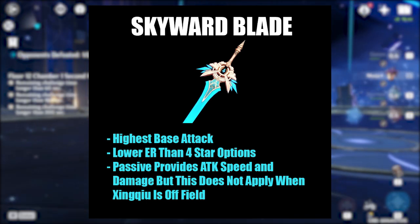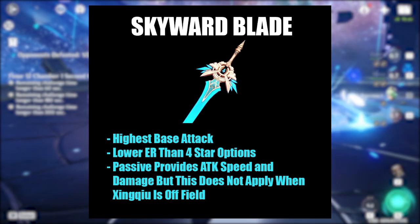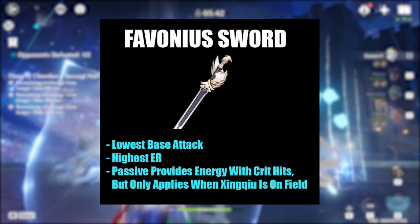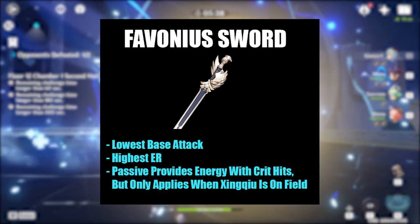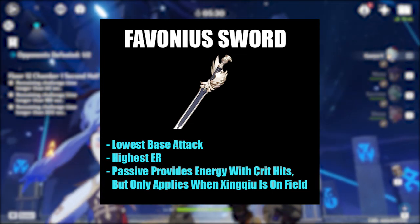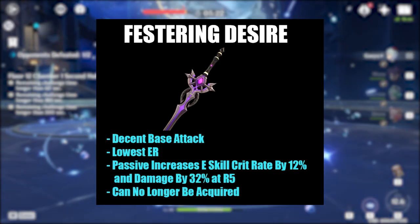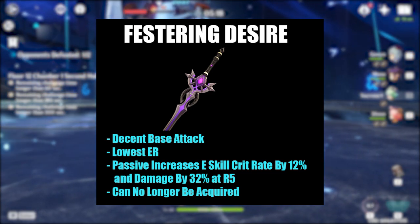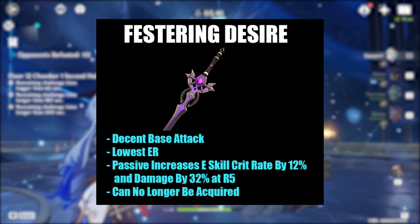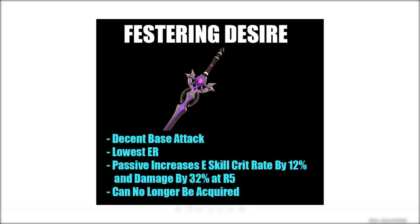The Skyward Blade has the highest base attack at 46, but only 12% energy recharge at level 1, which is lower than Favonius and Sacrificial. This weapon's passive increases movement speed and deals additional damage with normal and charge attacks after using your burst, but since you're typically swapping to a main DPS after using his ult, this is not super useful. The Favonius Sword has high energy recharge at 13.3% at level 1 and a base attack of 41. This weapon also generates energy with crit hits, but Xingqiu must be on the field for this to occur, so this passive is also not super effective. The Festering Desire has a base attack of 42, but lower energy recharge at 10% at level 1. This weapon's passive increases elemental skill crit rate by 12% and damage by 32% at refinement 5. His E does 503% damage at level 6, and this passive is the second most useful of the list. This would be my personal second choice after Sacrificial Sword.